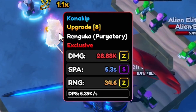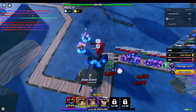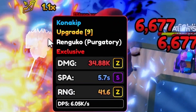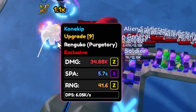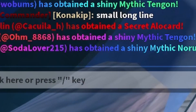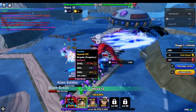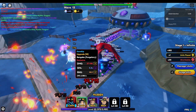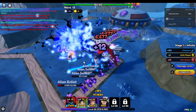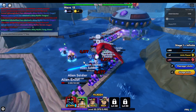Next upgrade he's almost doing 29k, 5.3 SPA, and 34 range. Then he's doing 35k damage, almost 5.7 SPA, and 41 range — he is a small long line attack now. Interesting. Now he's doing 37k damage, 5.3 SPA, and 44 range. This guy is cooking. I need to get myself Ren Goku — I don't have a single Demon Slayer unit, it's crazy.